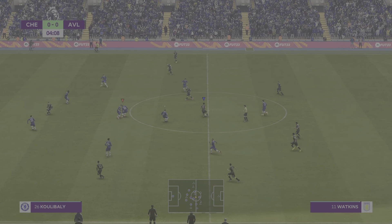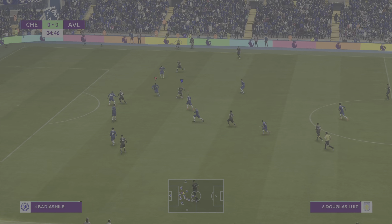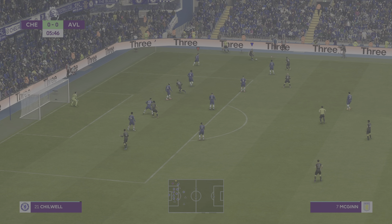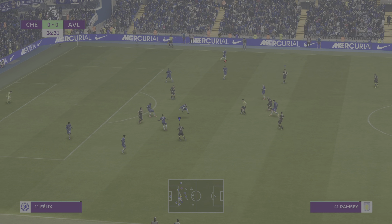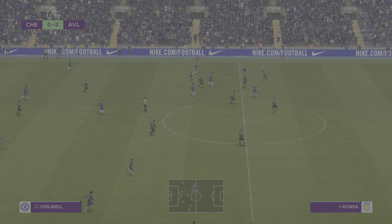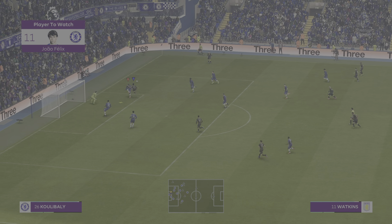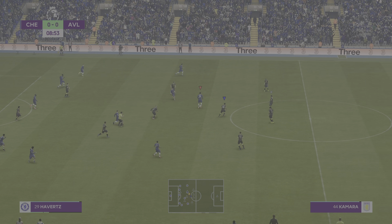Watkins. Douglas Luiz. McGinn. Young. Possibilities inside the box and a no-nonsense clearance. Well, he's a true magician with the ball at his feet — Joao Felix, Stuart. What do you think we might see from him in this match? Well, the best players can play in tight areas and he can certainly play. Must score! Well, a poor effort when all was said and done — simple for the keeper.